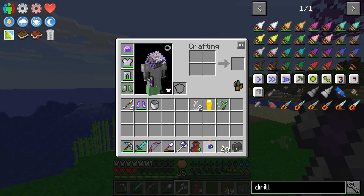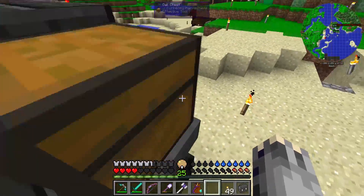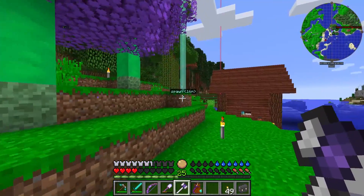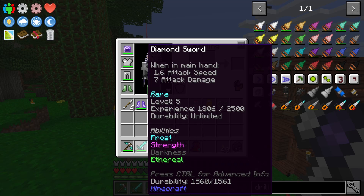Now we have an unbreakable hammer and we can go do some good mining. There are a lot of cool things in Tinkers that have changed, but I'm not going to use these forever — Tinkers tools are kind of end-all be-all. I want to dabble in some of the other tools available via the pack. Like this sword right here — it's not Tinkers and it is unbelievably good. It's got no durability, which makes it good, and it already has Frost, Strength, Darkness, and Ethereal effects.